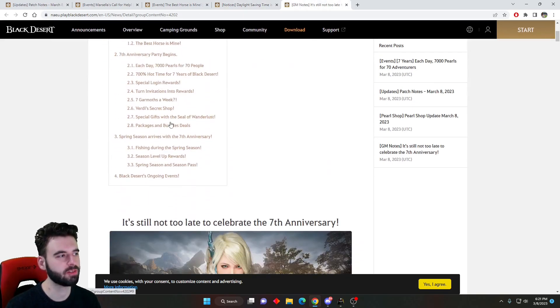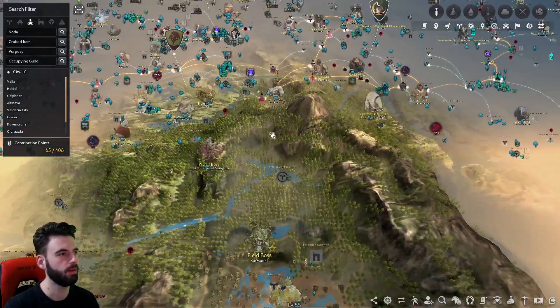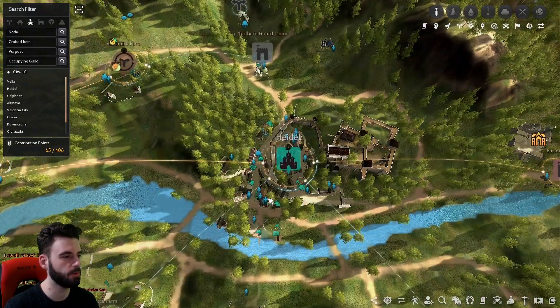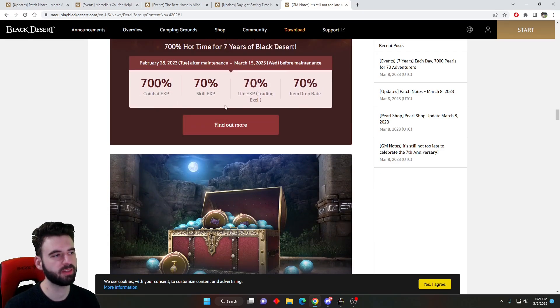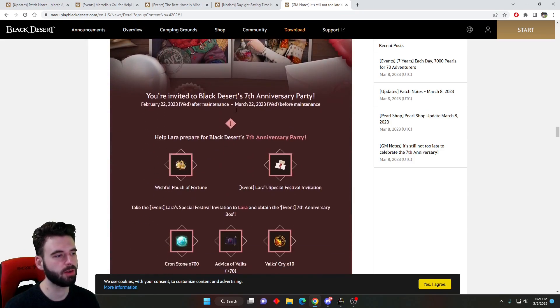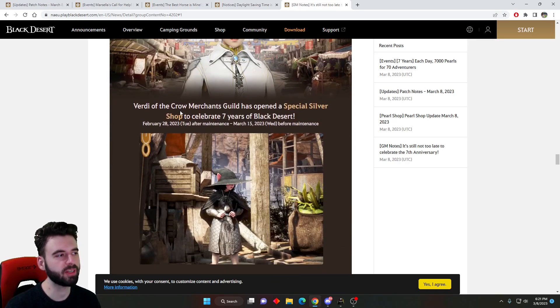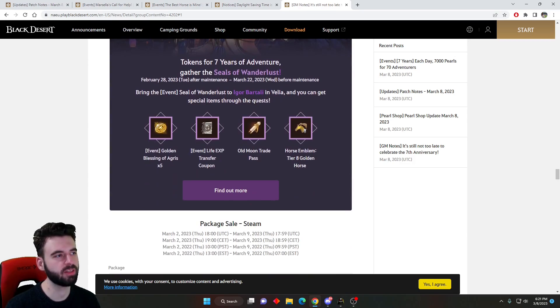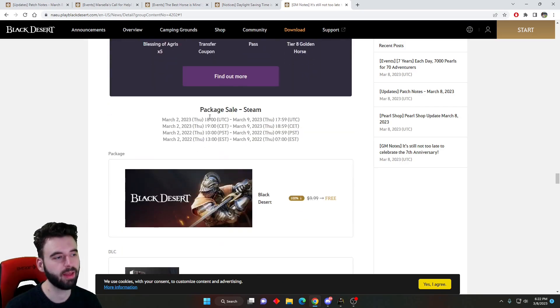There are a bunch of other events still going on. Every single day you can enter the contest at NPC Lara in Heidel — make sure you're accepting those daily coupons and turning them in for your chance to win a bunch of items. We also have 7x EXP across the board: 7% combat EXP, 7% life, 7% skill, and 7% drop rate — nice little bonuses. There's a quest with Lara to get a bunch of Cron Stones — make sure to do that quest line. Garmoth has additional spawns. Special vendor Verdi has reset, so check her out and buy your items from her. And while you're out playing, you're going to get Seals of Wanderlust, which can be exchanged for a ton of really cool items — the biggest one being a life transfer coupon, which never happens. Never seen one of those in an event before.